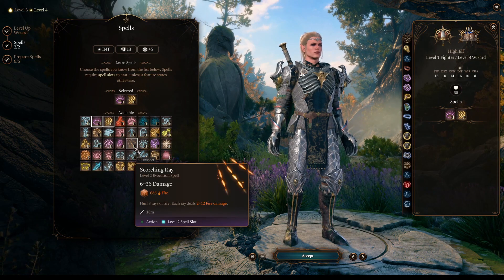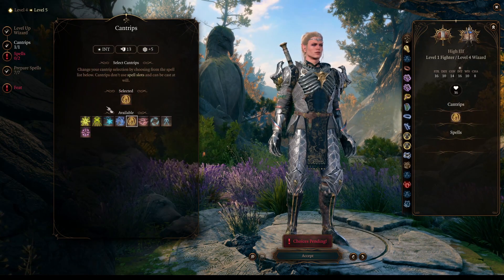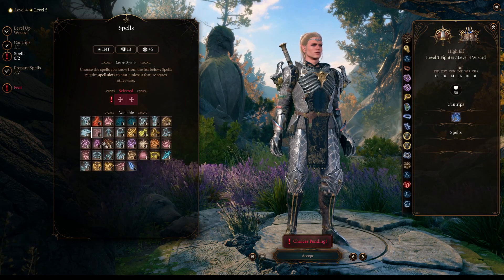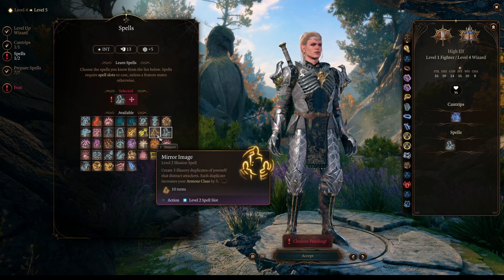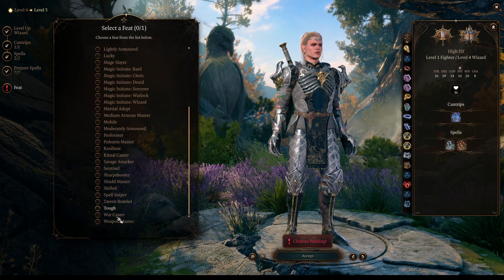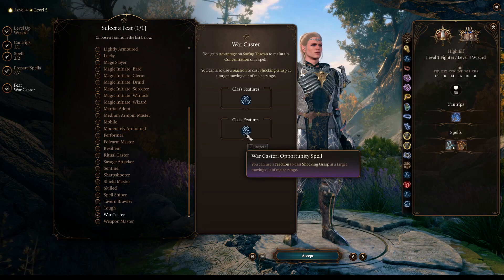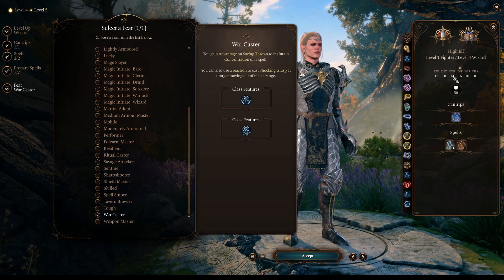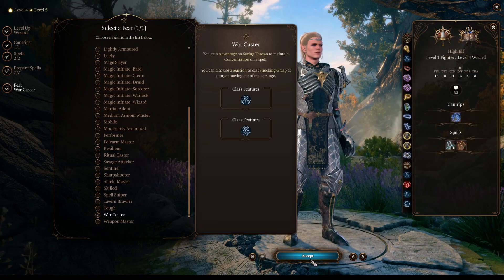At character level 5, we will pick our 4th level in the Wizard subclass. We get access to some cantrips and new spells, and we get to choose our first feat. Our preference here will be War Caster. This will grant us advantage on our concentration saving throws, added to the fact that we have proficiency in our Constitution saving throws from the Fighter class, making it very difficult to break our concentration on any spell that requires it.